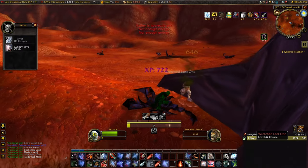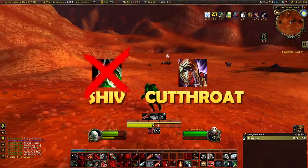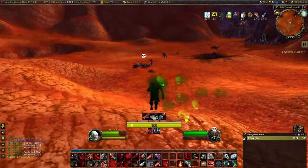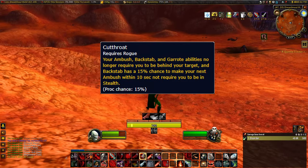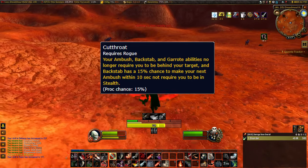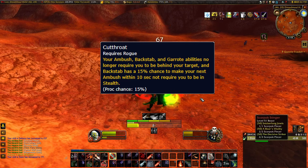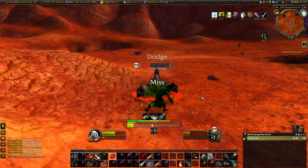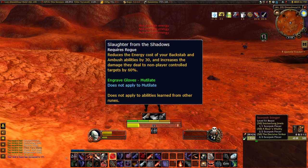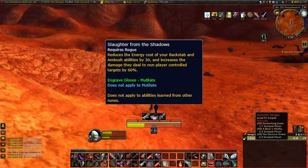What build am I talking about? The Backstab build. The Shiv rune is no more and has been replaced with Cutthroat. This is the rune that makes this build possible. Your Ambush, Backstab, and Garrett abilities no longer require you to be behind your target, and Backstab has a 15% chance to make your next Ambush not require Stealth. What makes this even better is when you couple this with the changes to Slaughter from the Shadows rune — Backstab has its energy cost reduced to 30 energy.